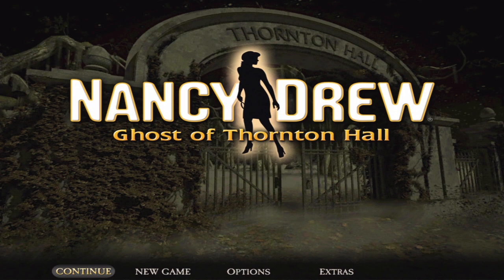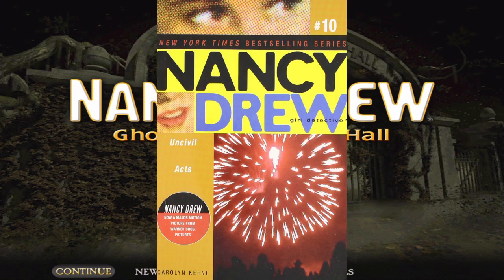Ghost of Thornton Hall is based off the book Nancy Drew Girl Detective: Uncivil Acts. I have actually read this book, although not recently — a lot has been going on lately. Uncivil Acts is actually a really good book. There is a way for you to get a copy yourself where you don't have to go to your public library — pretty slick. I can't believe I just used that word.